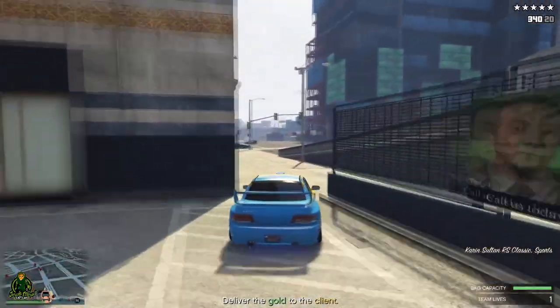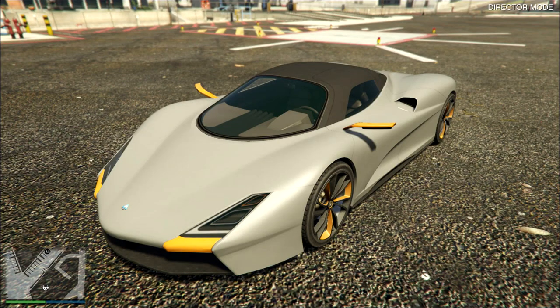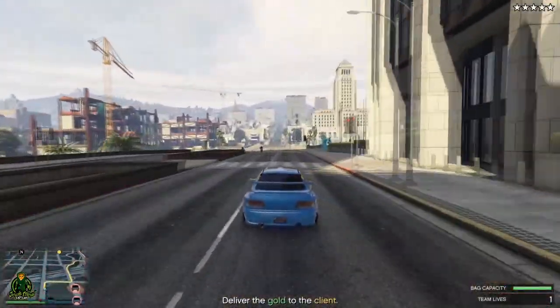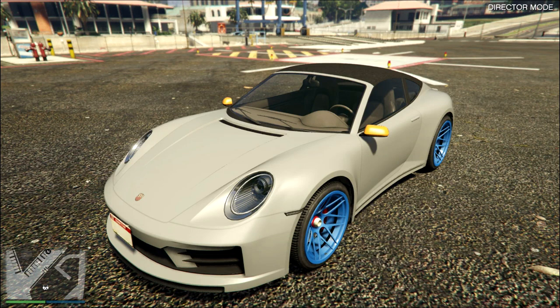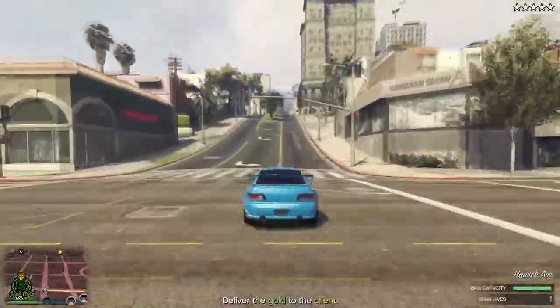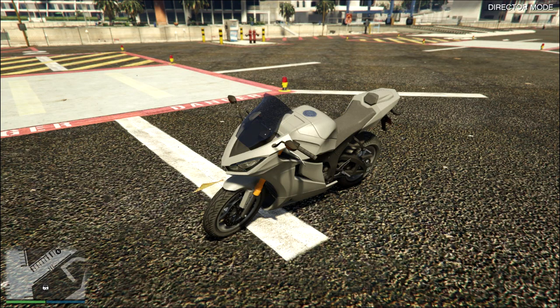We have five cars on Legendary Motorsports. The one I'm super excited about is the Overflood Xeno — it's a supercar, estimated cost two million eight hundred twenty thousand dollars. The second one is the Fister Comet S2 Cabrio, a sports car, estimated cost one million seven hundred ninety seven thousand.